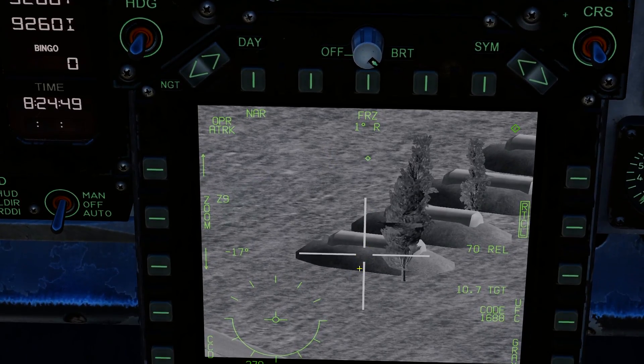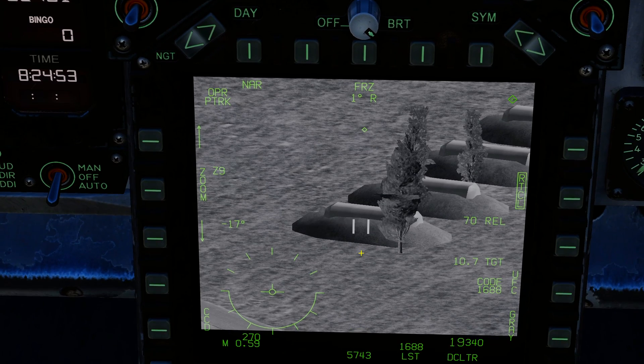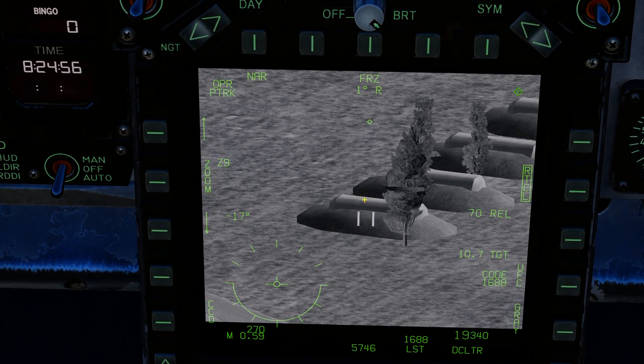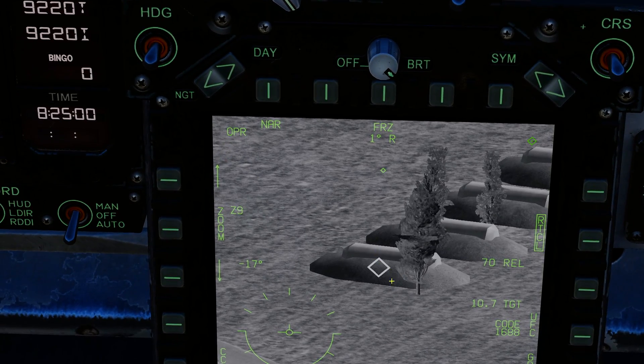It's good to go. It's not going to move from here, but we're still going to do a couple of things before we can drop our bomb. If it's a moving target, press it again and it goes to the two lines — that's point track mode. You can also see at the top 'PTRK' for point track, and then press again to go to the diamond.